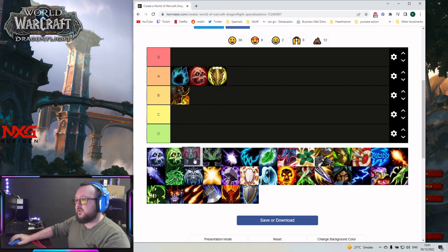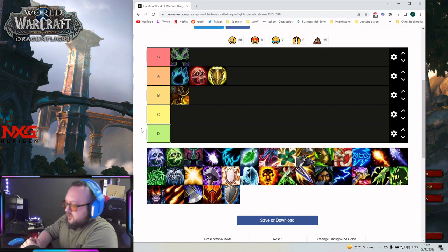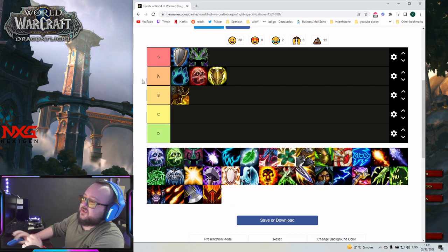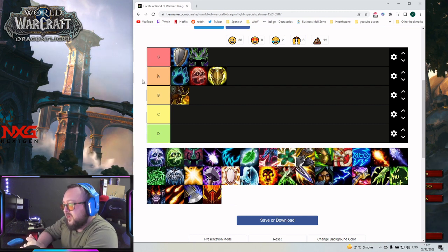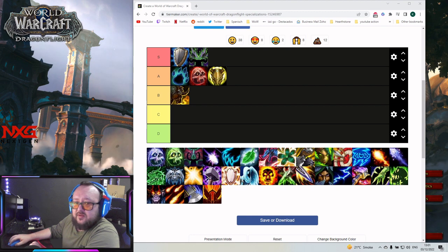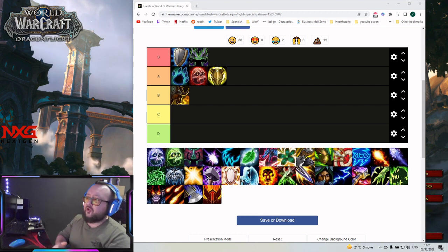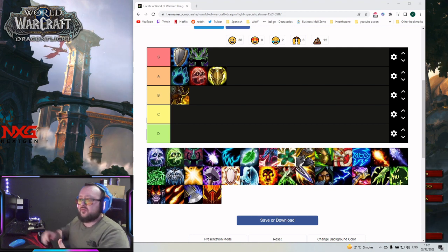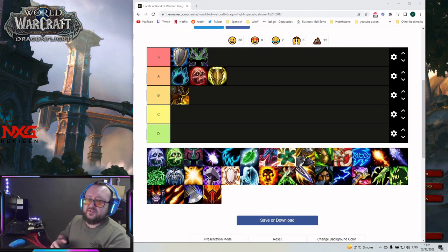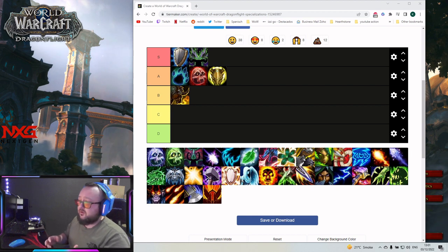Now we come to the S tier tanks: Vengeance Demon Hunter and Protection Warrior. Warrior seems a little bit stronger at the moment, so I rank it first, and Demon Hunter second. Demon Hunter has no real weakness — great utility with the sigils, lots of AOE damage, nice tankiness, survivability, and good mobility. Warrior just seems to do even a little more damage right now.